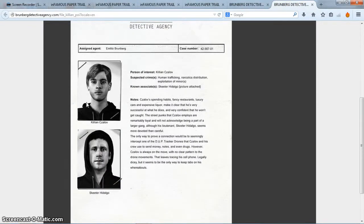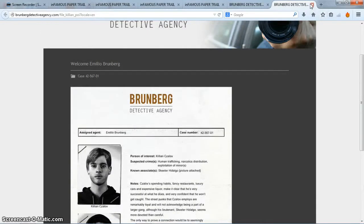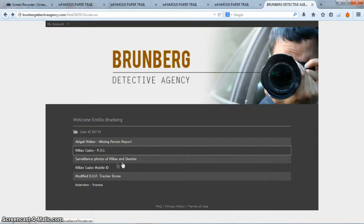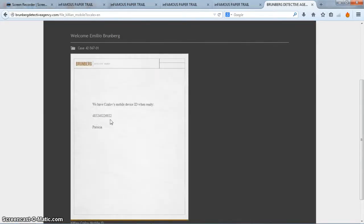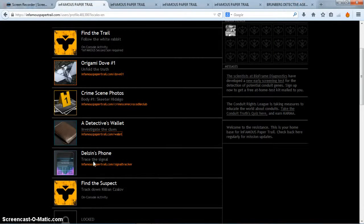And there is Skeeter again — Skeeter Hidalgo. He was Kilian's right-hand man. You can read all this stuff here — just pause the video. He's a bad guy, he has a gang. Skeeter is Kilian's right-hand man. He took a DUP drone, reprogrammed it, and now uses it to send money, notes, and even drugs around the city. These are just pictures of Kilian and Skeeter sitting on a bench. This one is important to note — it is Kilian's mobile device ID, these numbers here. We take them and put them in Delsin's phone so you can track the signal, which then unlocks the second mission.